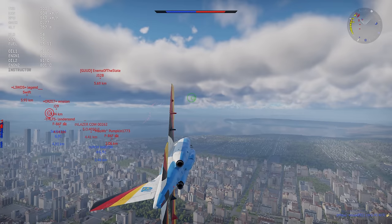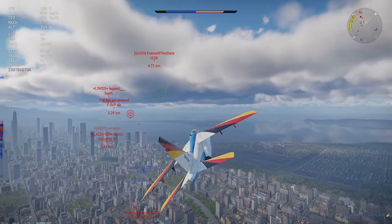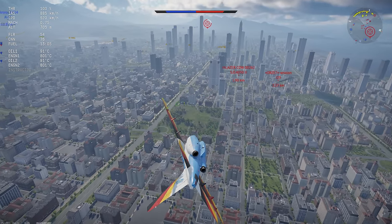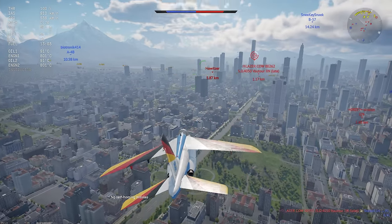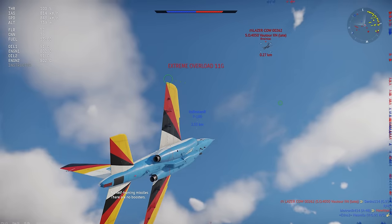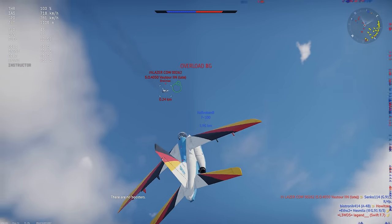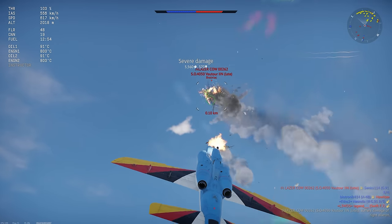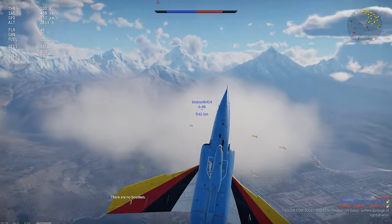The plane gets an airbrake, which helps managing speed in a diving attack, which can actually be pretty important. The wings don't rip off in a dive until well over 1,100 kilometers an hour, but the plane does actually have some noticeable problems snapping its wings off in high-speed, high-G maneuvers, so you gotta be careful on the pull-up if you're diving in for bombs or a rocket pass.